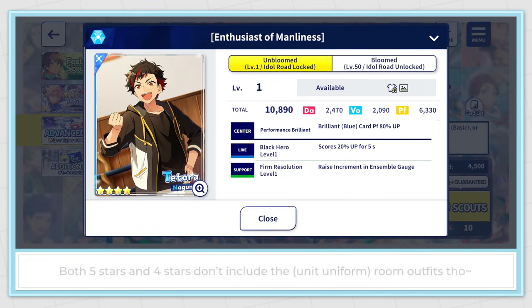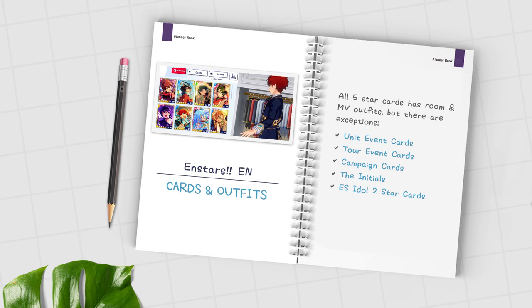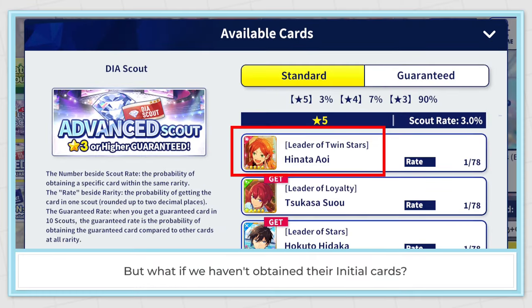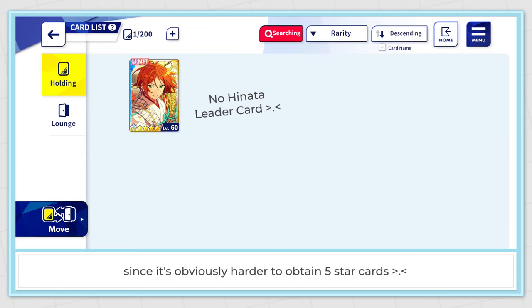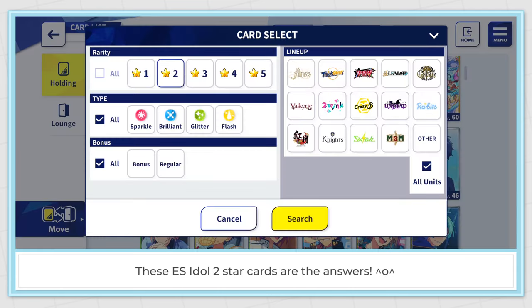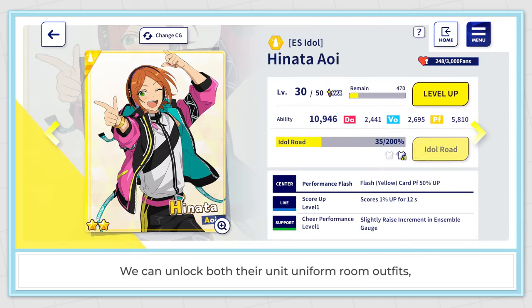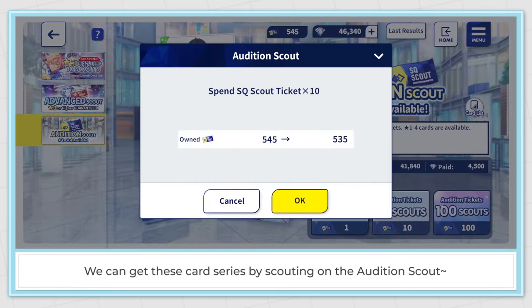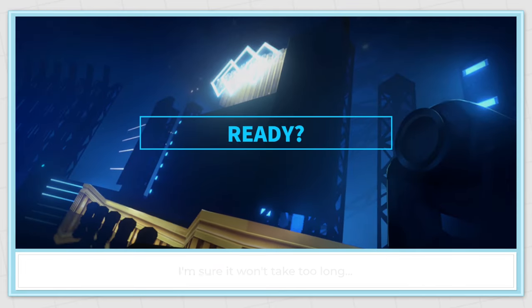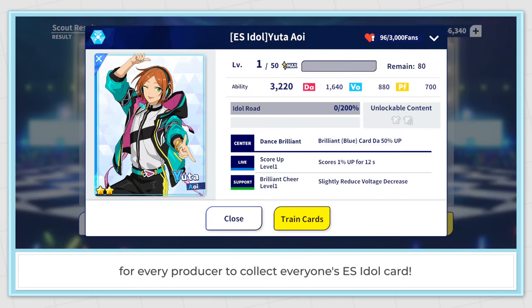The initial cards — both 5 stars and 4 stars — don't include room outfits. But what if we haven't obtained their initial cards? Especially for the leaders, since it's obviously harder to obtain 5 star cards. The ES Idol store cards are the answer — we can unlock both their unit uniform room outfits and MV outfits from these cards. We can get this card series by scouting on the Audition Scout.